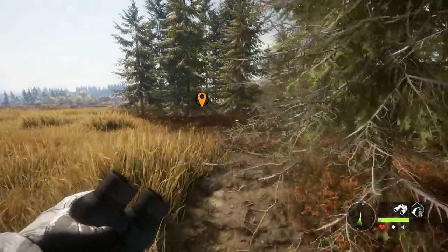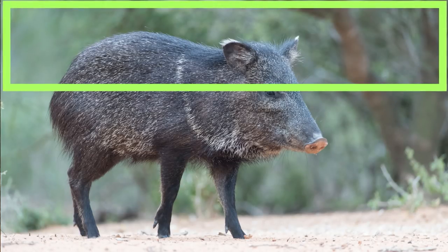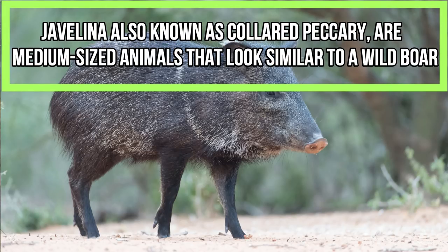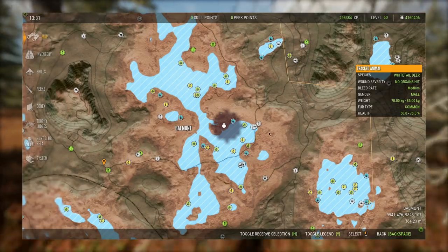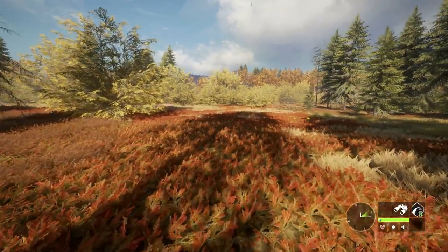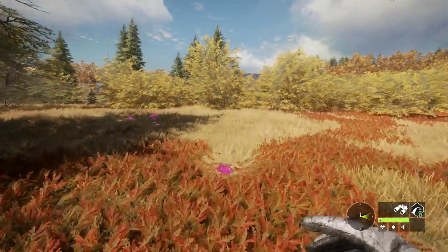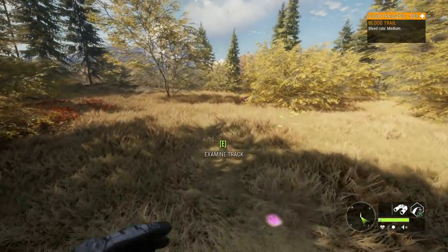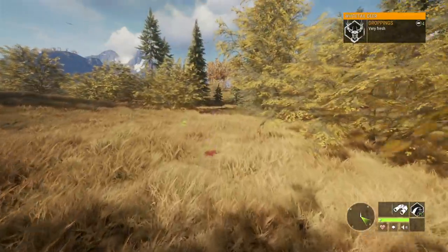The next thing that could potentially be on there is the javelina. I don't know a ton about them, but they look like a smaller version of a feral hog with more of a pointy nose. They were in the old Big Game Hunter video games. They're really small compared to feral pigs and wild boar — kind of a small game animal — but it would be pretty fun to have another type of small game and they're something I remember from childhood hunting games.